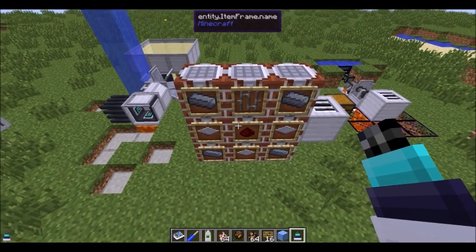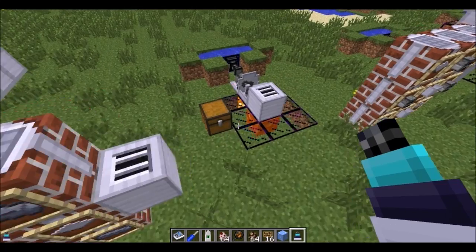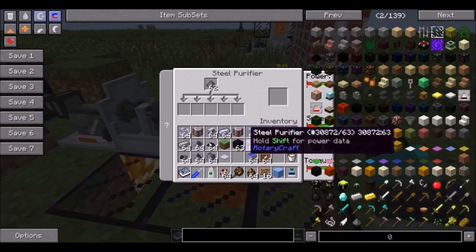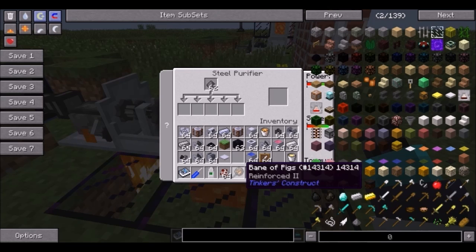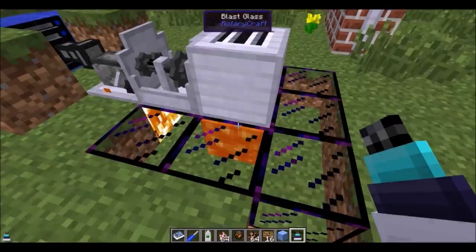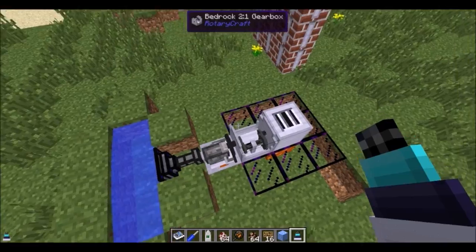If you get redstone panels and iron bars, you can get a steel purifier, which will take any steel from any other mod and turn it into HSLA steel. It takes a steam engine geared up 2 to 1 for torque.